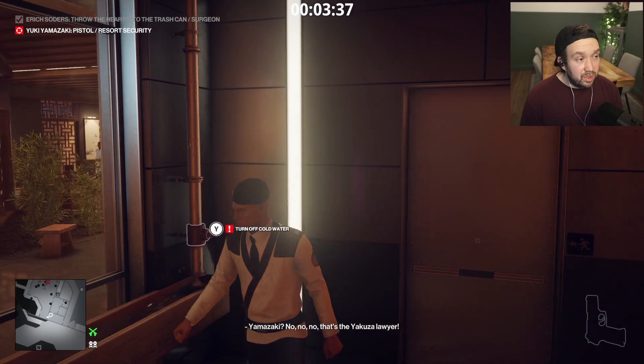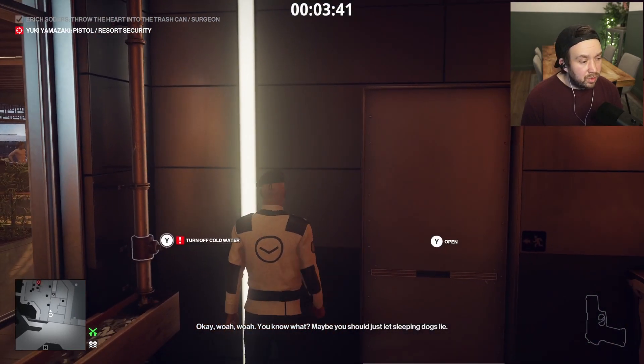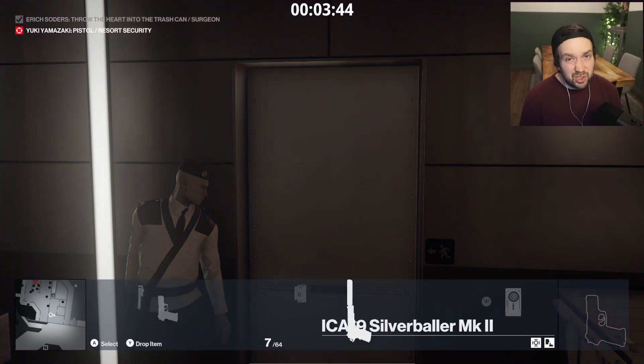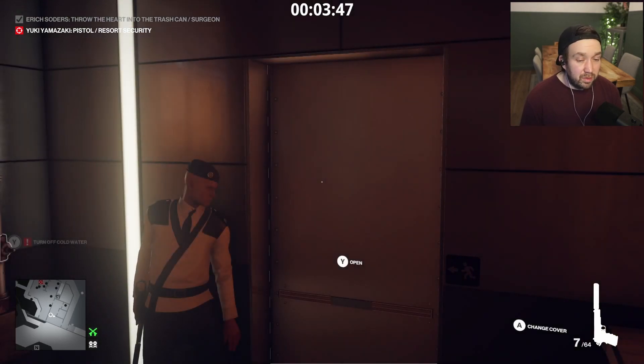You can see that Yuki Yamazaki's on her way. So the plan is as soon as she comes in and tells the guard to sort of do one, we'll take out the pistol and we'll just shoot her in the back of the head. Hopefully.